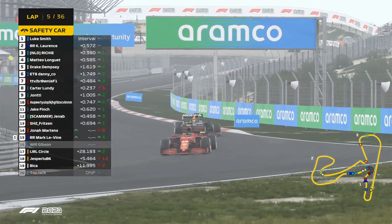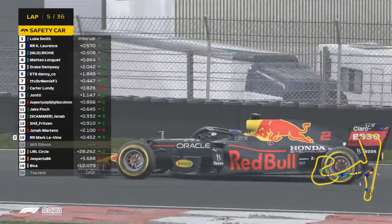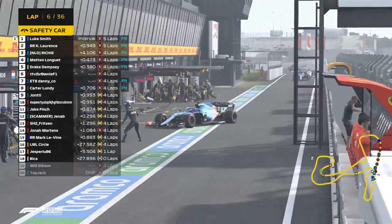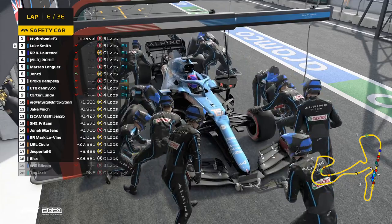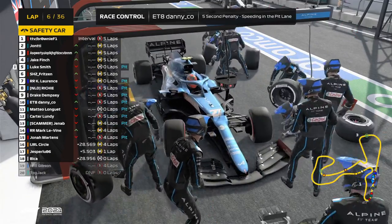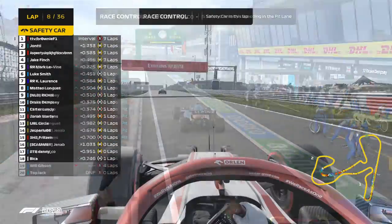There's a big crash behind — and that is a safety car now. Everybody is boxing; interestingly some are going to hards, some are going to mediums. Lucas is in as well — safety car in this lap from race control.